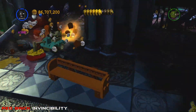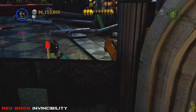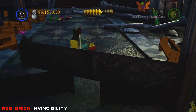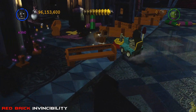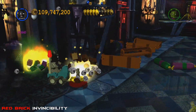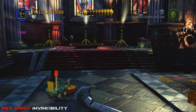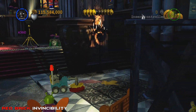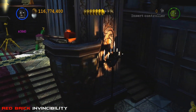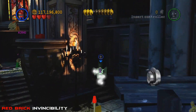We'll roll up to the top and grab our power brick that spawns up top once we're done — it's actually the invincibility brick. You've got to take them all out; I think there are like eight or nine paint splatters on the ground, so make sure you drive all around. The last one is right where we're going to park — and look at that, it's up top there, which also leads to another mini kit.